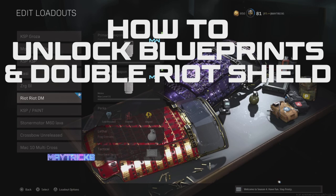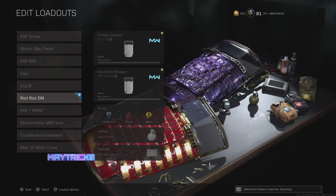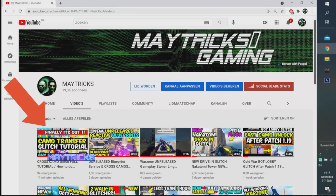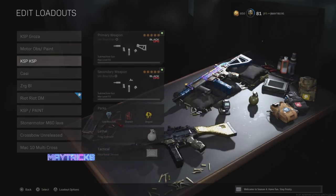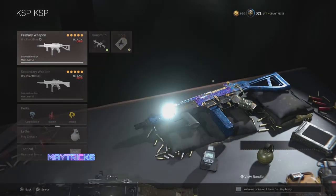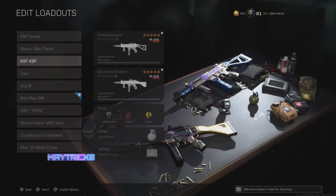Hello everybody, welcome back to the channel, it's Matrix here. Today the cross camo glitch got released. I've already uploaded the glitch — go to my channel to see the full tutorial. In this video I'll show you how to get unreleased and released blueprints, how to do double riot, and how to get double of any gun on one loadout. As you can see, I have two KSP reactive weapons in one loadout, which is pretty cool.